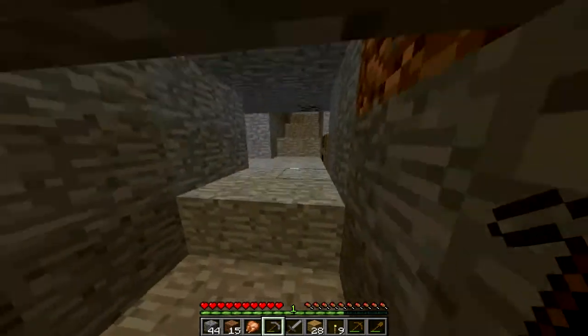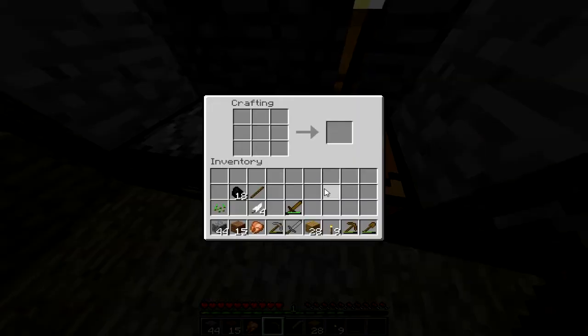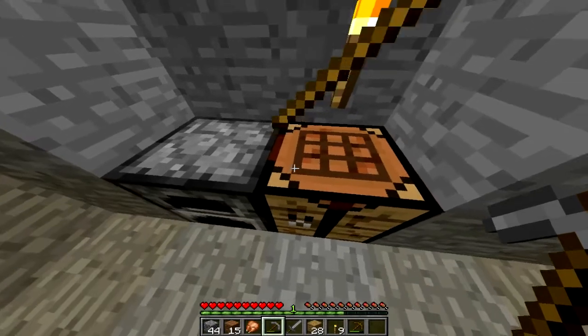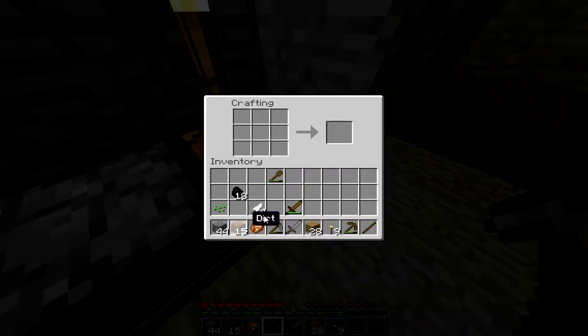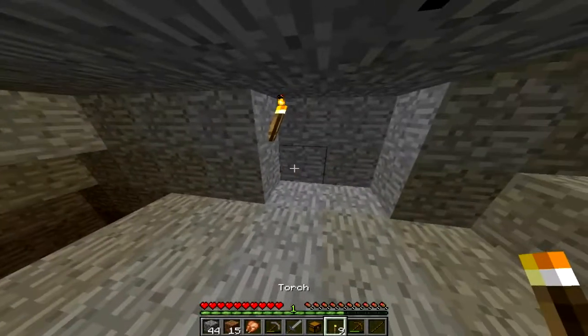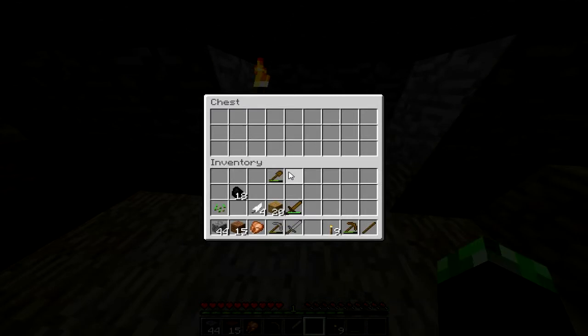I should actually grab some more stuff. I have one stick. What can I make? Oh, I need to make a chest. That's what I need to make. And put it over there — yeah, I need a chest. A chest is like this. Yeah, I was right, I almost forgot. But there we go. Thank you for putting that there, big boy.